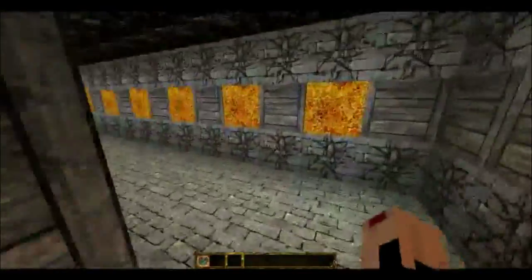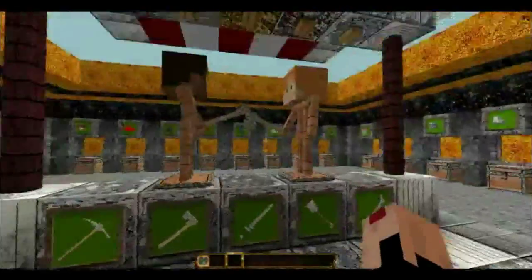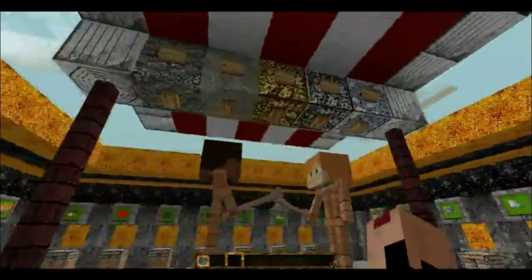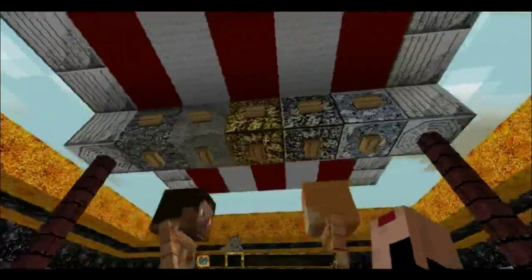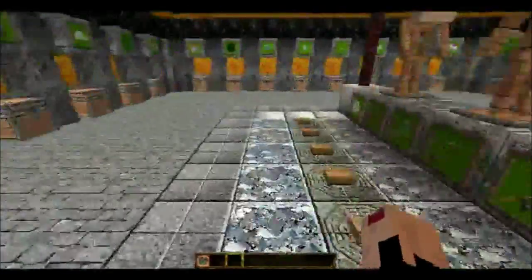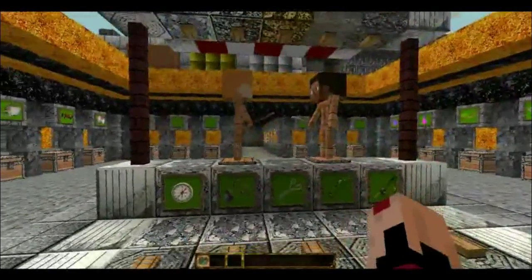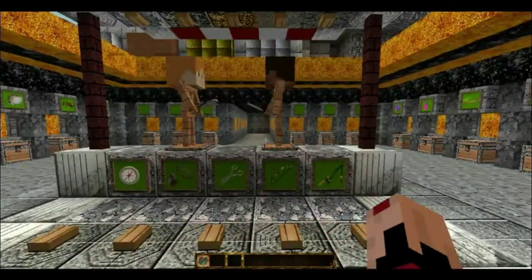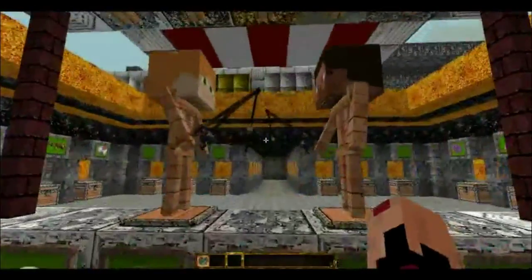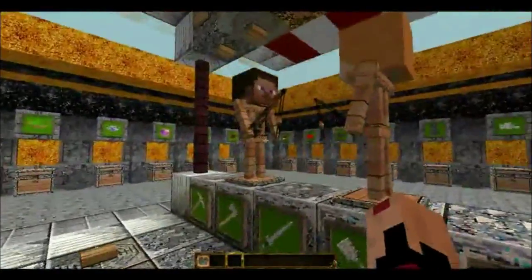We're gonna head on over to the weapons now and check it out. We have the axe right there — I like that, that looks good. I do like the solid blocks up here, those look really nice. This is a compass and all those other items you can hold in your hand, like the shears, bow, fishing rods and stuff like that. I like the fishing rods on this one — must admit they look pretty nice.